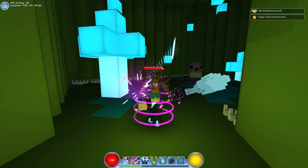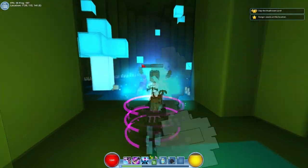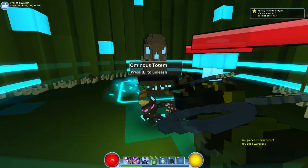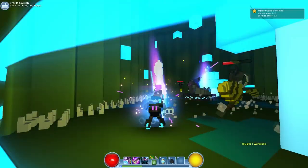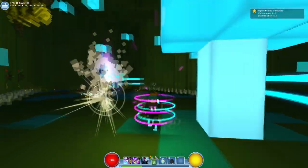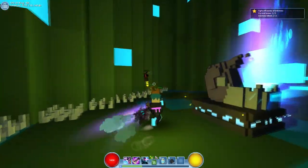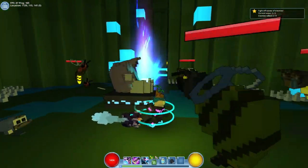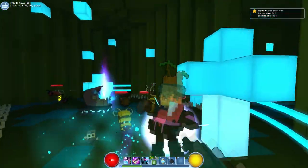Now the final ability — the ultimate — is an interesting one. If I just activate it now — so this is it — you can see the energy slices going there. That's how that works. They do moderate damage. They're not too powerful, but they're really fast, so you get high DPS out of it. Again, it's not the most damaging ability in the game.